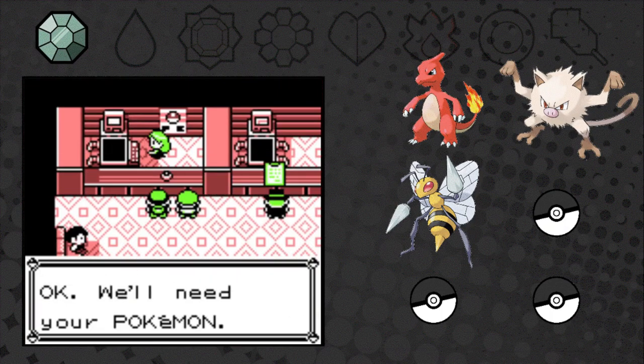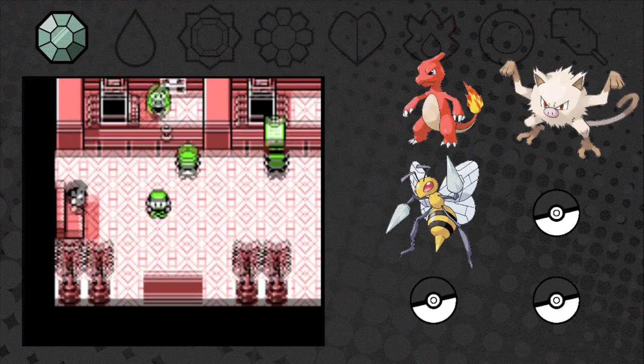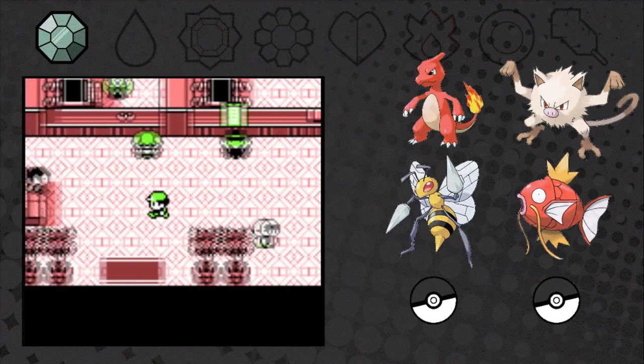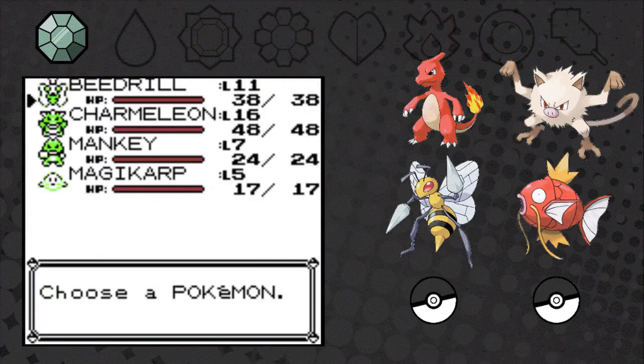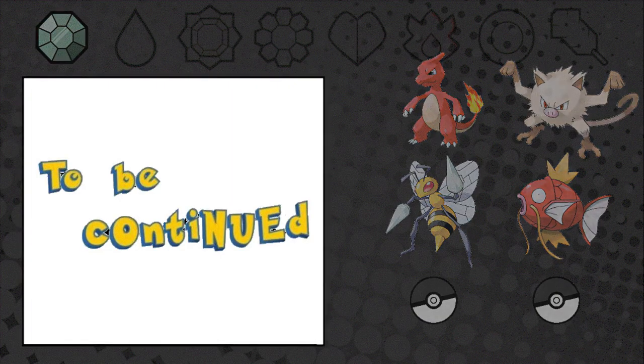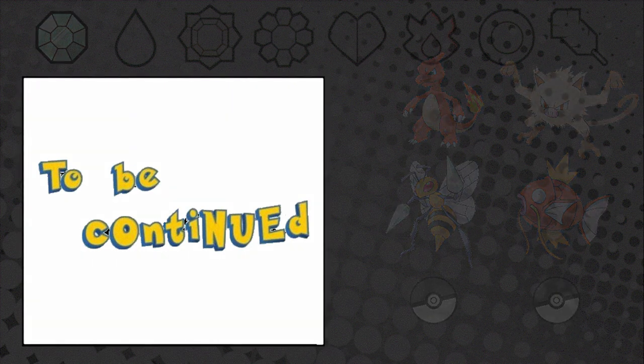Before Mount Moon we talk to a guy and get a Magikarp for only 500 - what a bargain. Okay guys, this is the end of part one. Did you like it? Let me know in the comments down below. If you did, consider liking and subscribing. Make sure to check out part two - see you there!